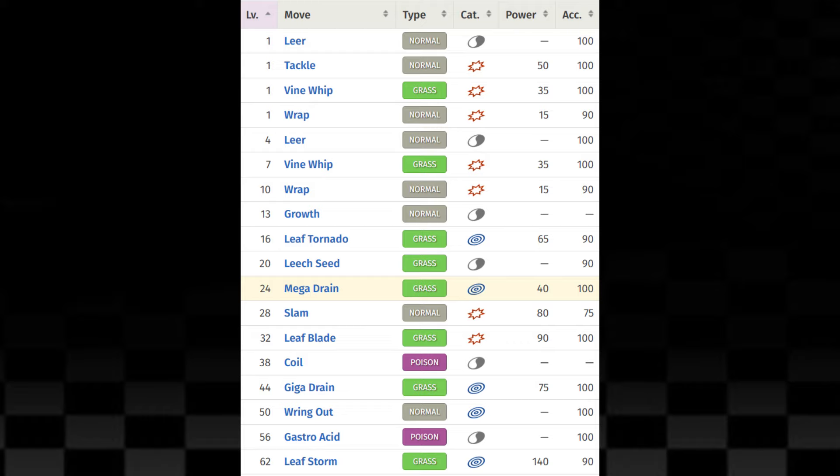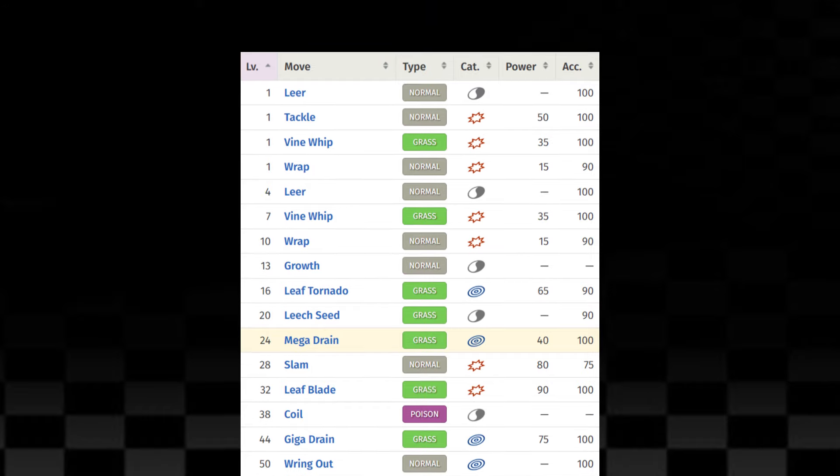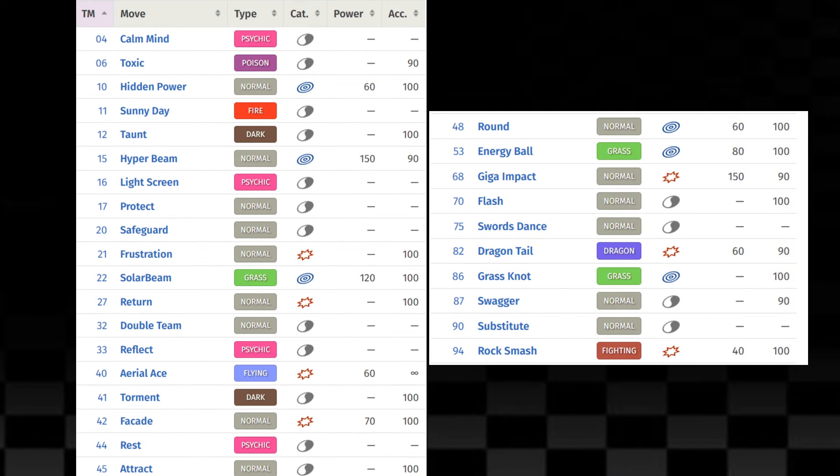And Leaf Blade, Giga Drain, and Leaf Storm for more mid to late game. As for TM moves, Snivy can learn good stat moves like Swords Dance which raises the attack stat, and Calm Mind which raises special attack and defense. As for attacking moves, Snivy can learn Aerial Ace, Energy Ball, and Solar Beam.